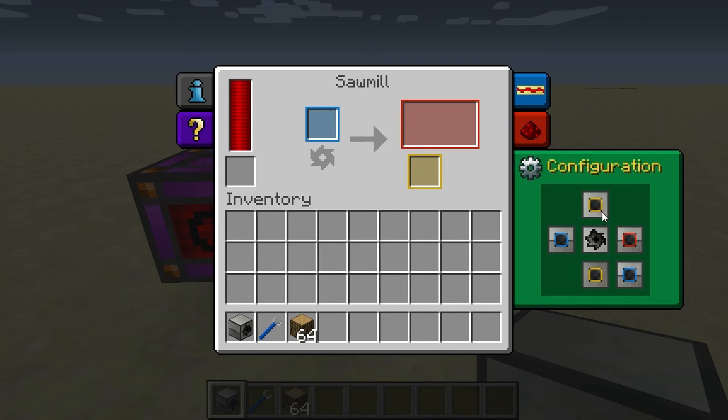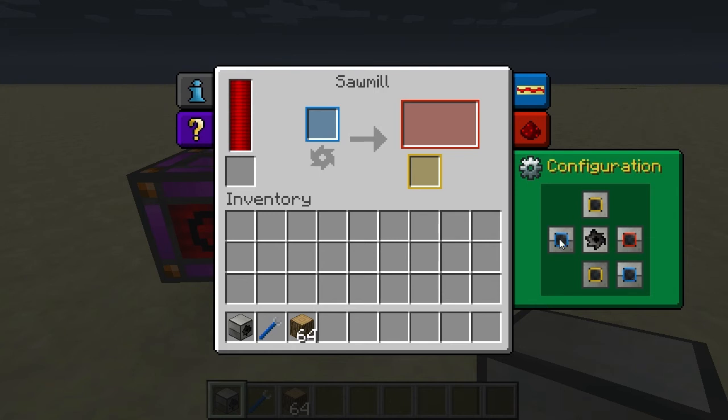Then we have the configuration, which allows you to configure the sides of the machine for inputting and outputting items. The blue slot represents input — the left side and back side of the machine will serve as input, so items inserted through an item duct or BuildCraft pipe go into the input slot. The yellow squares at the top and bottom output items normally placed in the bonus slot. The right side is red and outputs items stored in the main output slots. These output automatically — you don't have to pump them out; they will always output through that side if something is connected there, even a chest.